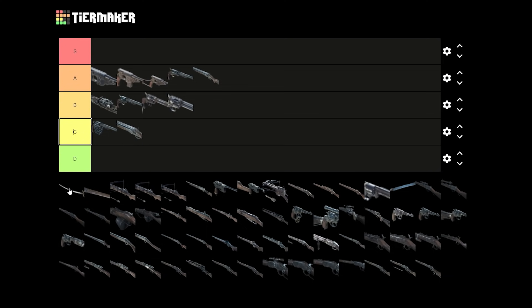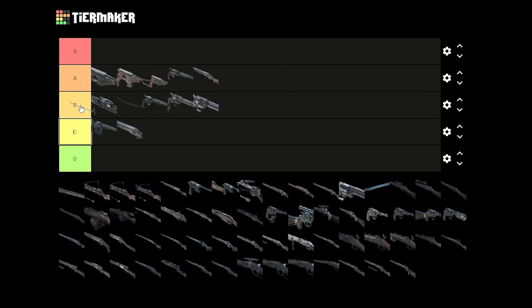We got Saber. Saber is actually B tier, because it's small slot and it's one of the best melee small slot weapons.